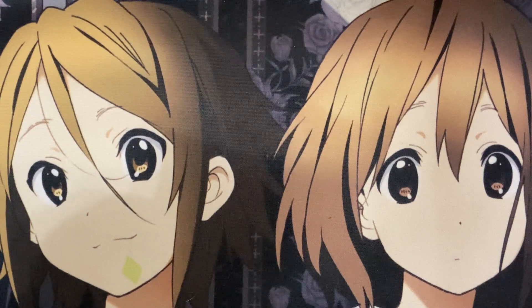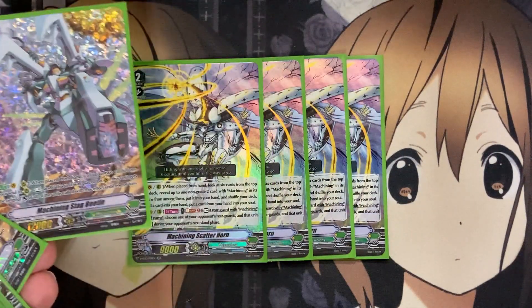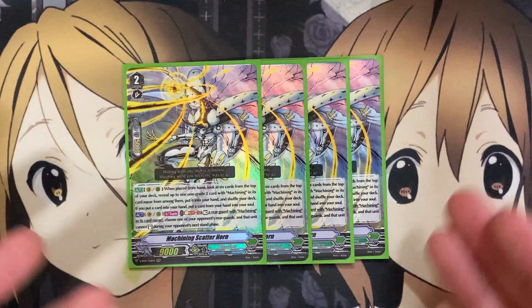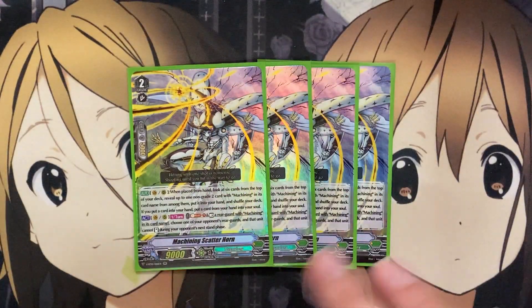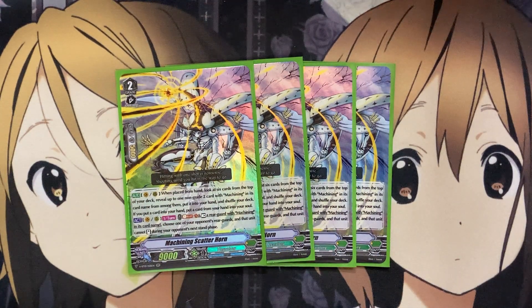One of our best cards from Phantom Dragon Aeon is Machining Scatterhorn. On Vanguard or rear when placed from hand, look at 6 cards from the top of your deck, reveal up to one non-grade 2 Machining card, put it to your hand, shuffle your deck, and if you put a card into your hand, put a card from your hand to your soul — setting it up for Stag Beetle. Also on Vanguard or rear, once per turn: Soul Blast and rest a rearguard with Machining in its card name, then choose one of your opponent's rearguards — that unit cannot stand during their next stand phase. Scatterhorn adds the Paralyze skill Megacolony is known for, completing the missing piece alongside the power boosts and rearguard setup the other cards provide.